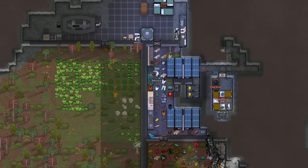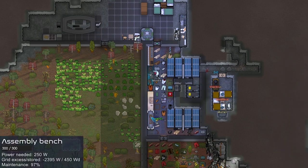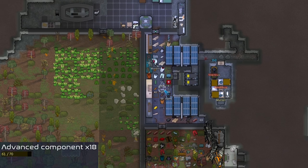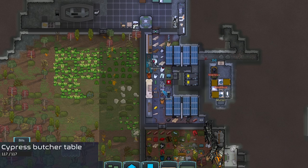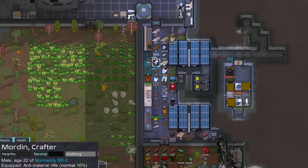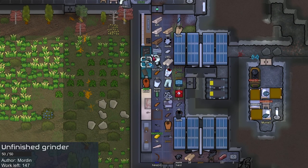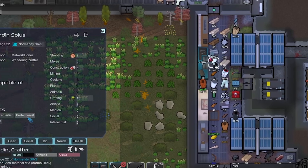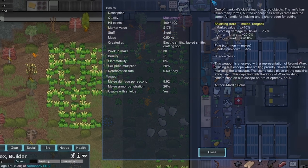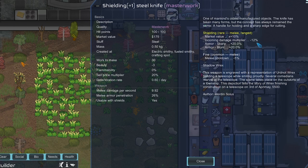We got our crafting room over here, I just built this assembly bench — which I found out we cannot move — with this we can make components and advanced components. We did actually start with 20 advanced components with this scenario, the new Mass Effect scenario. For some reason there's 18 here and 2 over there, not sure why they're not together. With the assembly bench we can start turning steel into components, and we've been using those to make some tools with Morden. His perfectionist trait makes him make better quality stuff — his first knife was excellent and the second was masterwork, with an infusion that lowers incoming damage and gives extra armor.